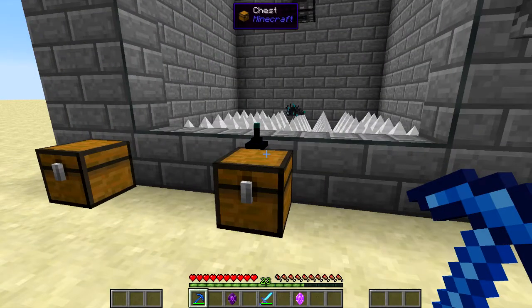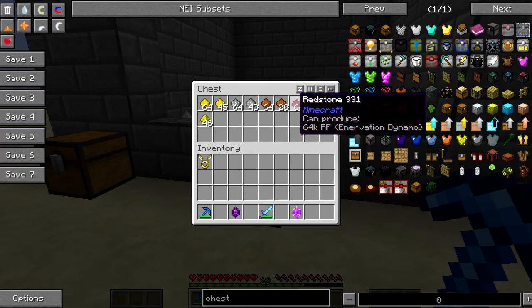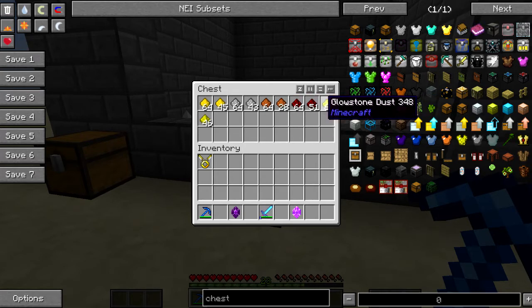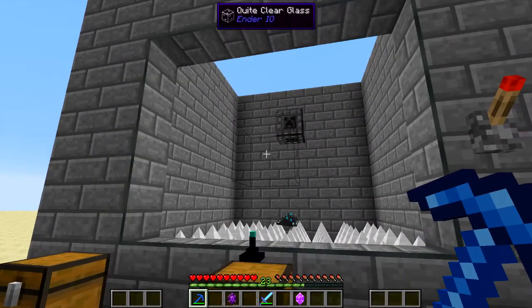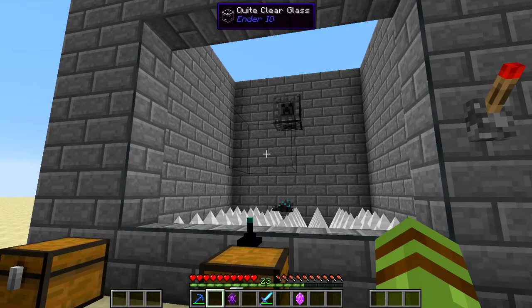All right, so after about three minutes of waiting, we have about two stacks of gold, two stacks of iron, about two and a half stacks of copper, about two stacks of redstone, and almost two stacks of glowstone. Let this thing run for longer and you will have all the items you will ever need on demand. All you need is a smelter.